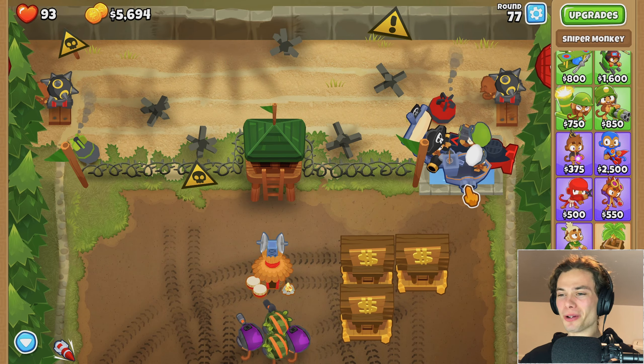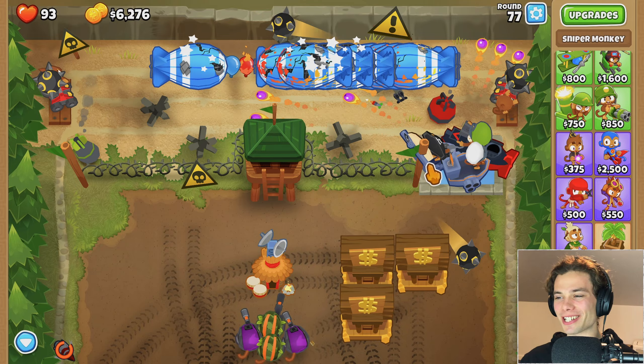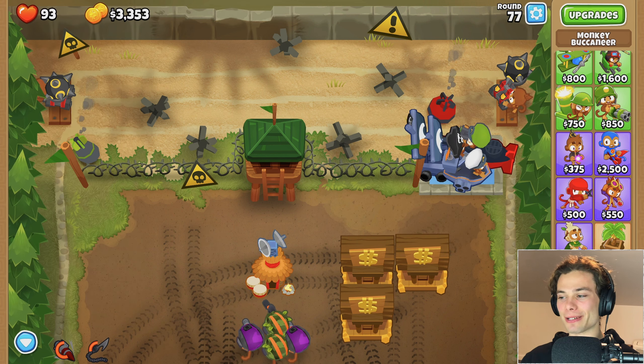Wow, that was surprising. I'm not too sure if that was the Buccaneers or the Sniper Monkeys, but it worked well enough. Use that again - it obliterates them. It's great. I kind of want more, but I know how powerful the Buccaneers can be as well. Speaking of, I'm just going to get monkey pirates for the first guy, the main man. And then now I guess I'll save up for an aircraft carrier.